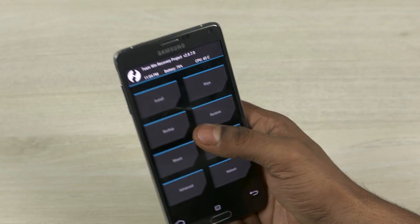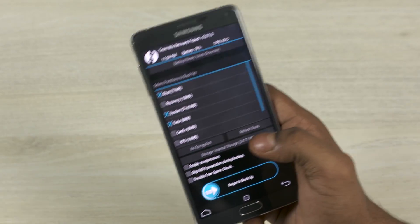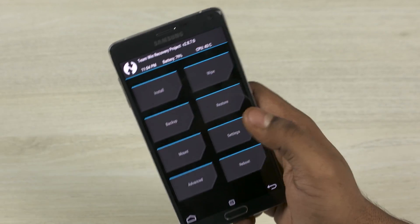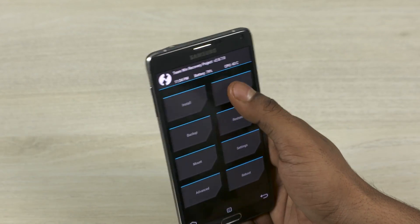Once you're in TWRP, the first thing you do is go to Backup and back up everything, so that in case something goes wrong you can always restore and get back to where you are. Once you've done that, go into Wipe and swipe to factory reset.